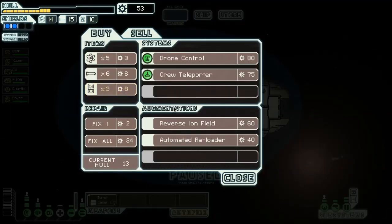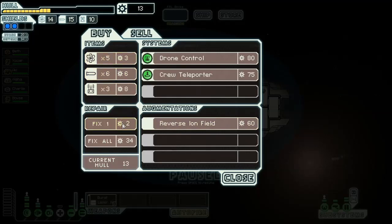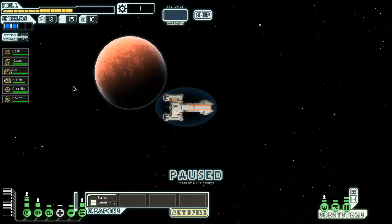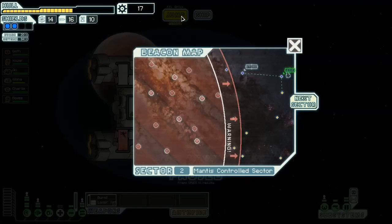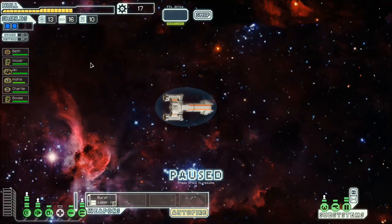Crew transporter, automated reloader, reverse ion field - all things I want, all things I can't really get. We're going to get the automated reloader, just because anything that will let me fire my burst laser more is a good thing. So I guess we can hit this exit and explore around here a little bit. Reverse ion field - so if I didn't want one I got one now anyway. Looks like we are going for a very defensive boat.